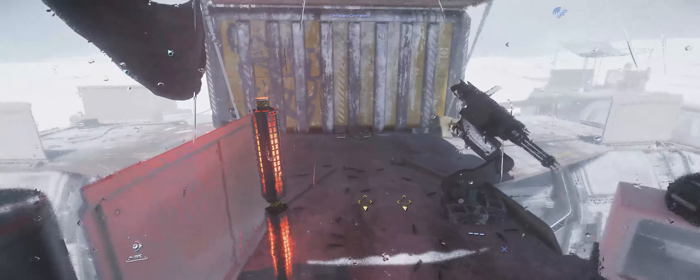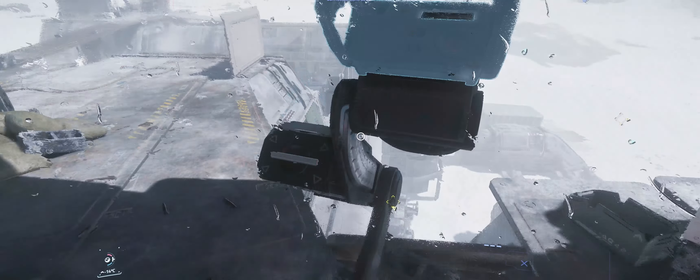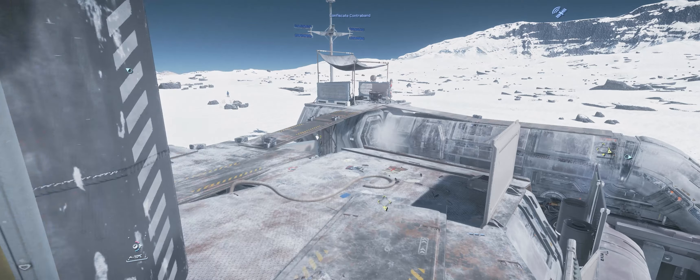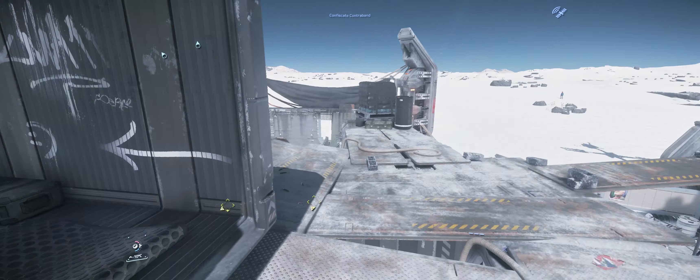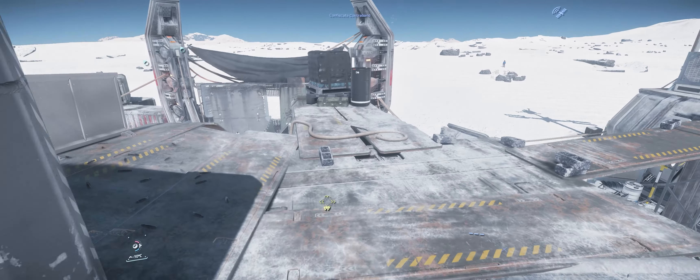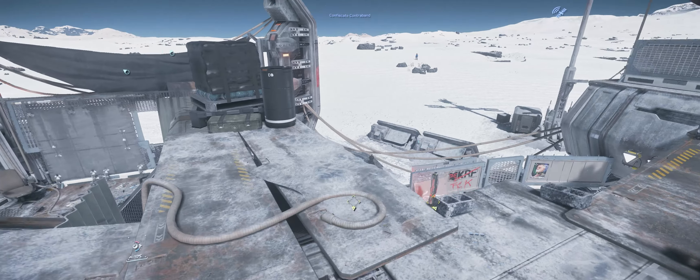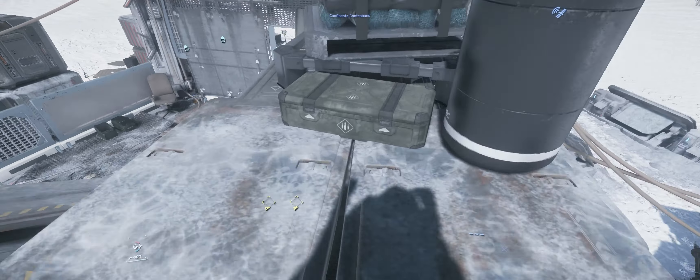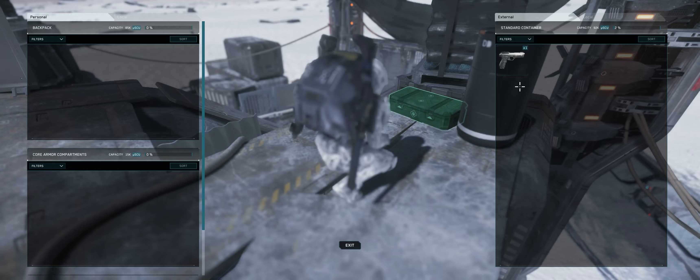I couldn't find how to make them work, but I'm sure they will be operational for the live PU build, hopefully coming in the next week or two. Off in this direction, you will find another turret to the right, as well as two loot boxes with weapons, ammo, and attachments. I haven't seen some of these weapons before, so let's hope that they are giving us some worthwhile loot in this upcoming 3.16 patch.